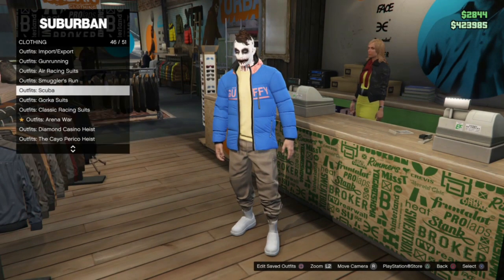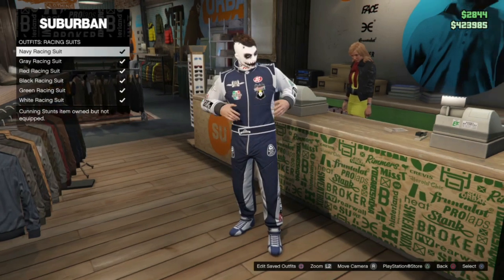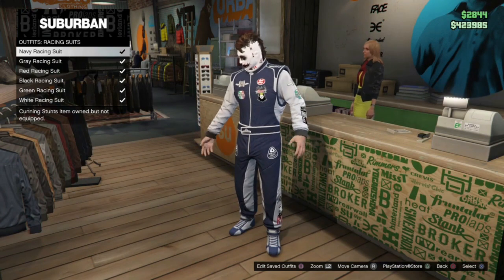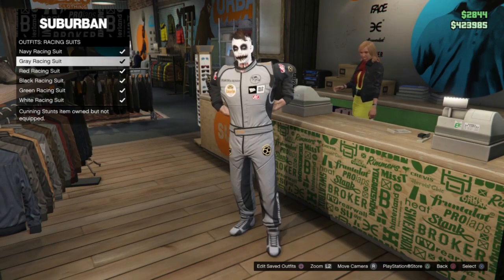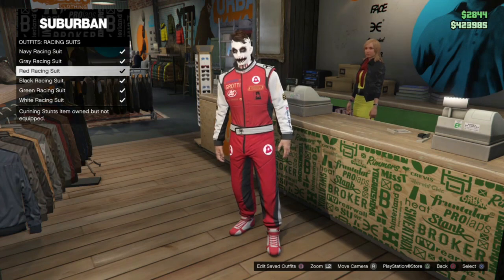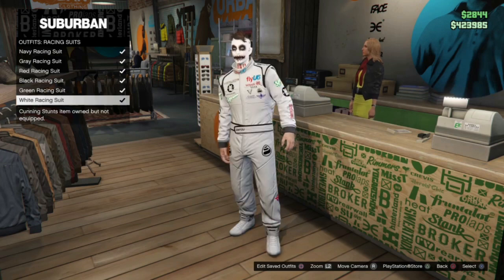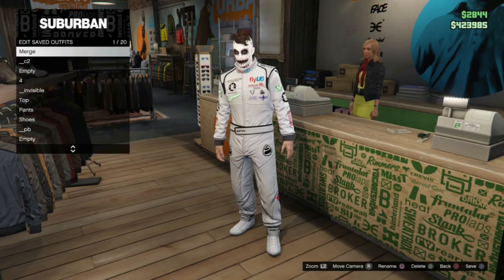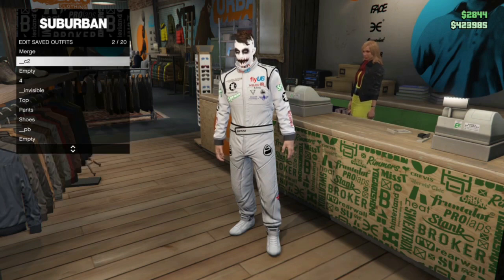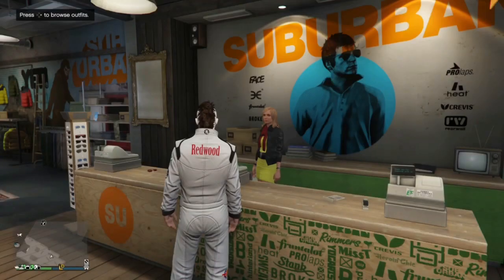For our C2 outfit we're going to use a racing suit. We're going to use the top on these two outfits to merge and use the racing suit to change the joggers. The navy racing suit gives green joggers, grey gives orange joggers, purple, pink, red, and the white racing suit gives blue joggers. I'm going for blue joggers so I'm going to apply the white racing suit and save that in slot 2, calling it C2.